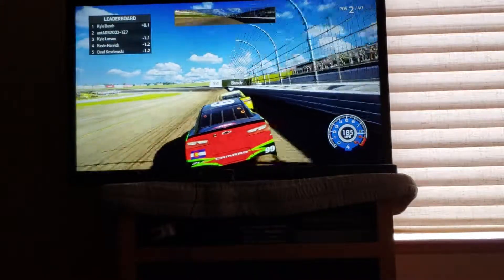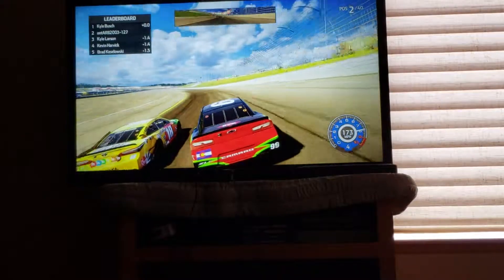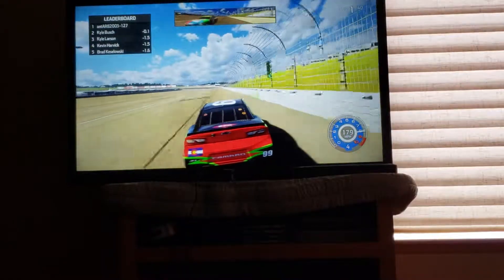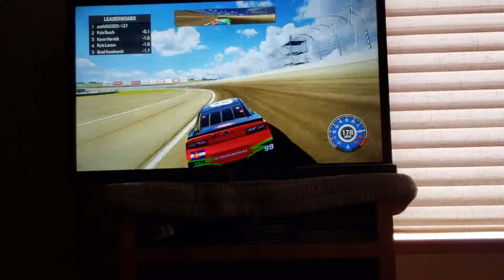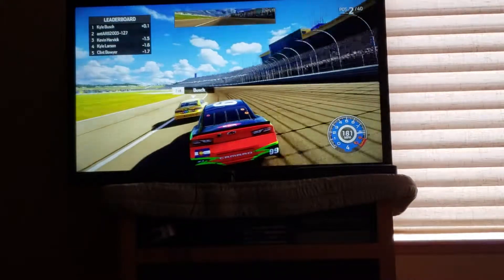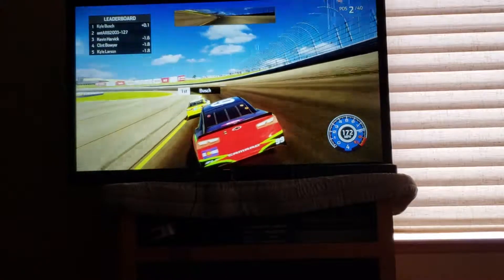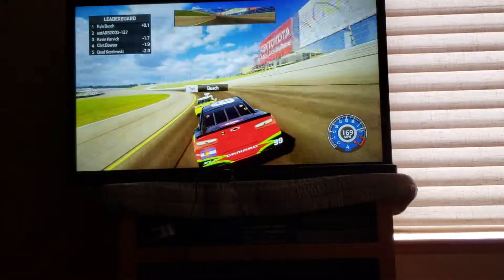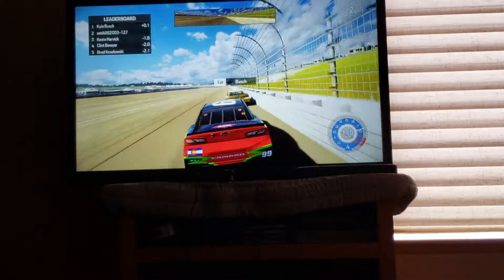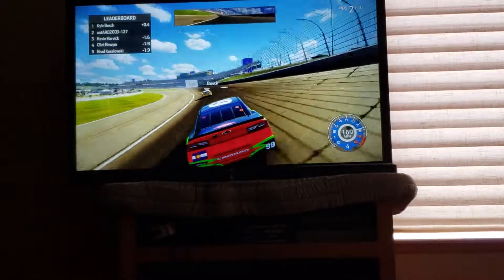5 more laps in the stage. Give Busch a little bump there — he slows down a bit. I almost get a run. I'm getting a run on the outside and I will pass him. Bottom lane is clear, I pass him. I overdrove the turn and he was able to get back under me, and he will take the lead again. It's a battle between me and Busch because all the other cars are way behind. 4 laps to go on the stage. Give Busch a hard nudge there, coming in behind him. Got into the wall a bit there — no caution has come out. I get a bit squirrely on the back stretch. Take the turn really wide and Busch gets the lead.